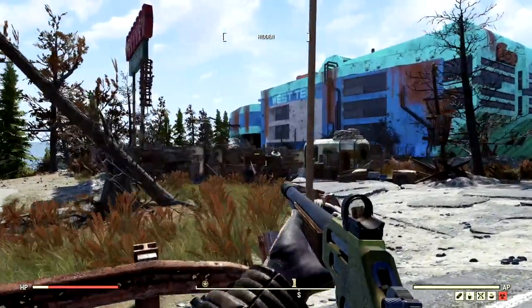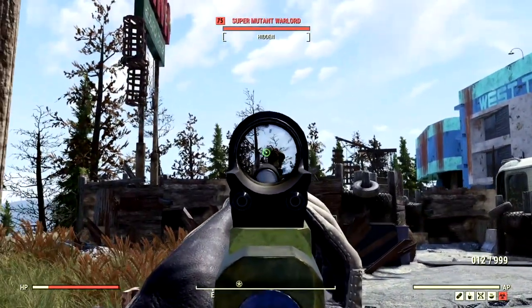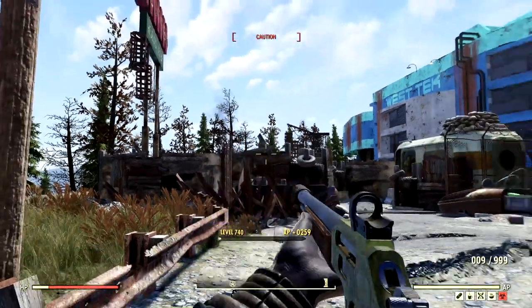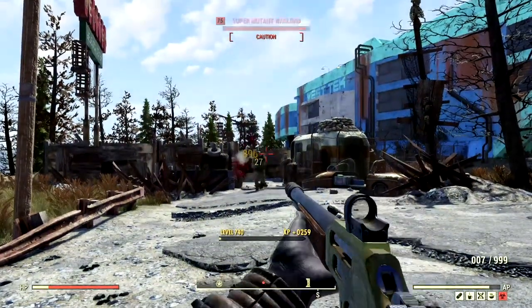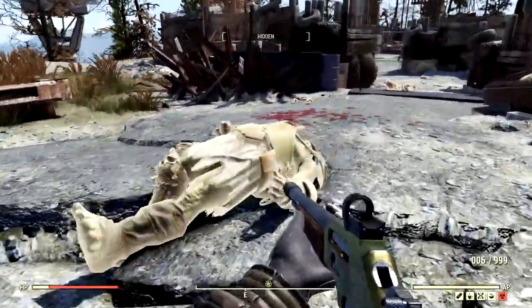The next targets on our list to feel the wrath of our lever action rifle are all the disgusting super mutants located at the West Tech Research Center. Let me see if I can get a face shot — 211 and a 380, and another 380 to finish him off. Not bad at all. We got a face shot with a 497, 896 to finish him off — two shots and he's dead. A one-shot and that super mutant's dead with a 1500. Not bad at all.